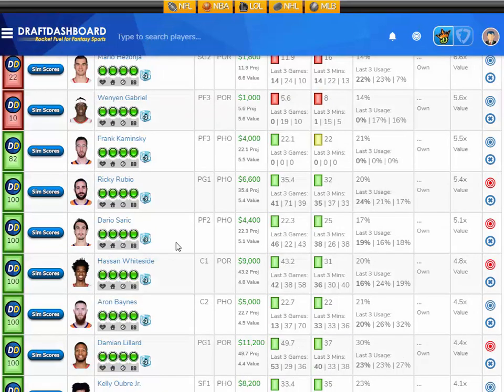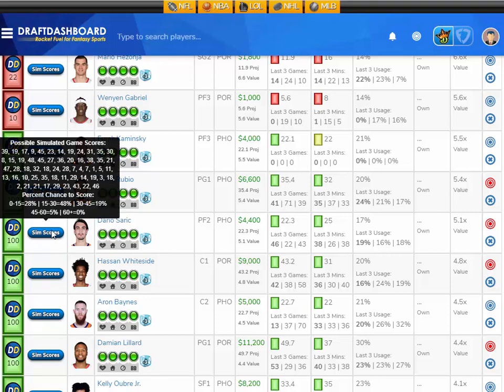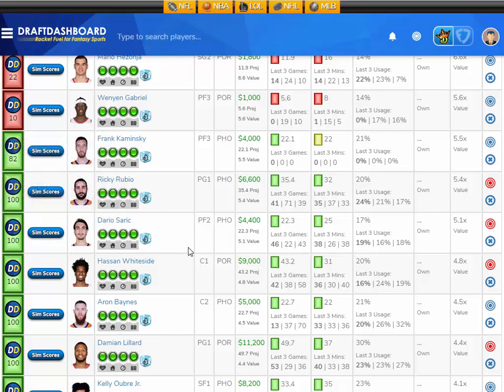A value play if you need him here is Dario Saric, projected at 22.3 fantasy points here tonight. That's 5.1 times value — he's $4,400 DraftKings salary. Let's take a look at his sim scores: a 28% chance to score 15 fantasy points or less, a 48% chance to score 15 to 30, a 19% chance to score 30 to 45, and a 5% chance to score 45 to 60 fantasy points. So I like Dario Saric here at $4,400 DraftKings salary.